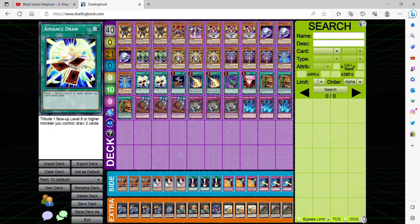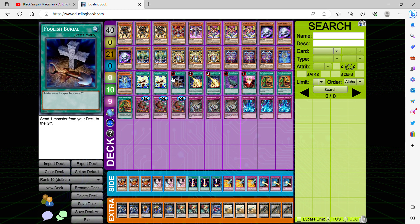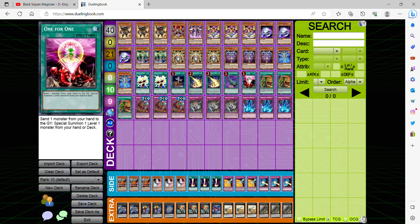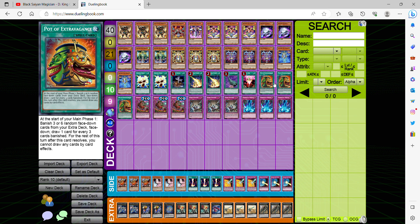That's why we're playing two Advanced Draw: you tribute one face-up level eight or ten monster you control to draw two cards, so you're essentially drawing three cards total with Sapphire's effect. A Foolish Burial to obviously go with Time Maiden's effect. Two Lightning Storm — you could go for three, but this deck is very vulnerable to backrow as well as Harpie's Feather Duster. One-for-One to summon the Time Maiden. Pot of Extravagance since you don't always have to use the extra deck, and a lot of times the Time Maiden wants to get shuffled back to the deck so you want as many cards in hand as possible.